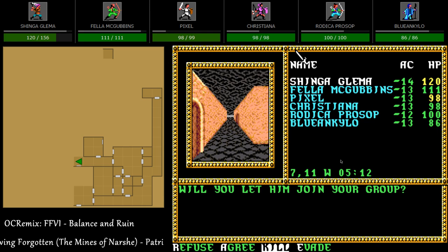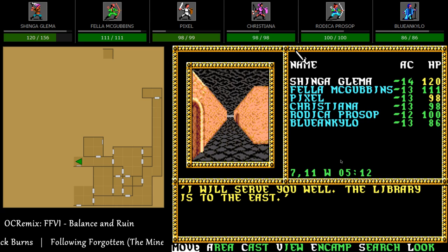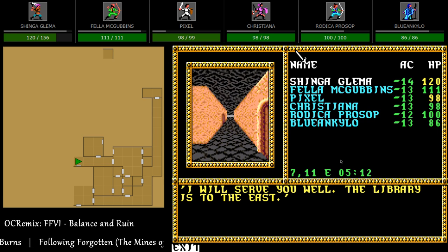Kill him — oh man, Shinga! How is this even an option? This poor guy. I guess it could be a trick — who else have we met in here who is alive, not a superhero, and actually on our side? He could be a double agent. But that's pretty heartless, Shinga — just keep an eye on him. 'The library is to the east.' I was already there. Let's go to the library with this guy.